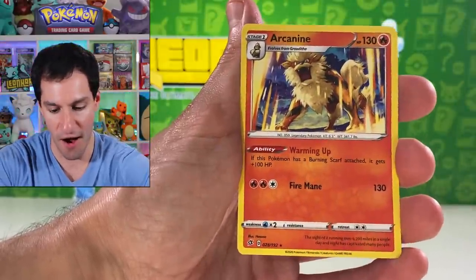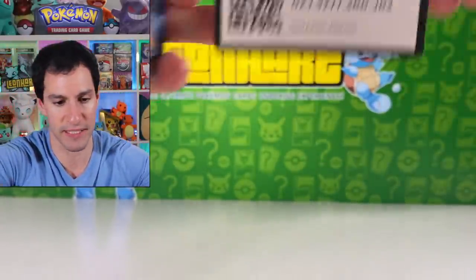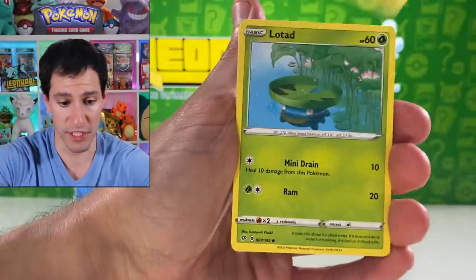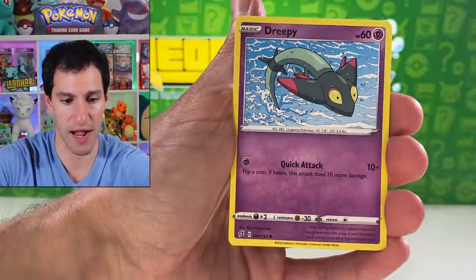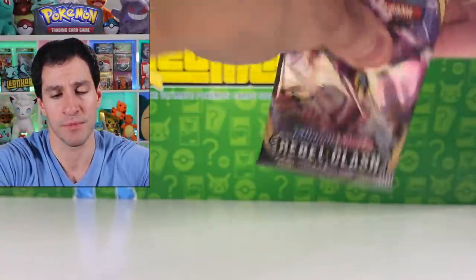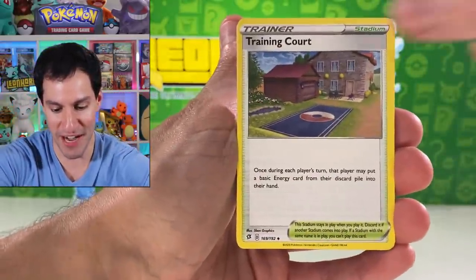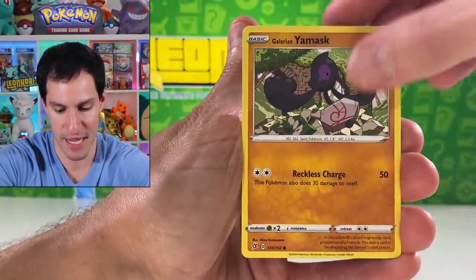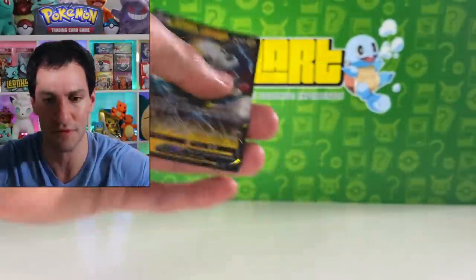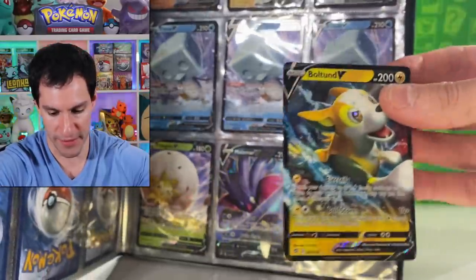Magikarp, Metagross type, Burning Scarf, Arcanine. We've pulled two V ultra rares so far — just the regular ones. It's only a matter of time before we pull something incredible. Growlithe, Creepy Spiritomb, Diggersby. Here we go — Alolan full art trainer is a good one to pull for master set purposes. Dark energy. Training Court, Doublade, Lombre, Koffing, Sableye, Your Mask, Applin, Potiena, Masquerain, and a Bolton V.